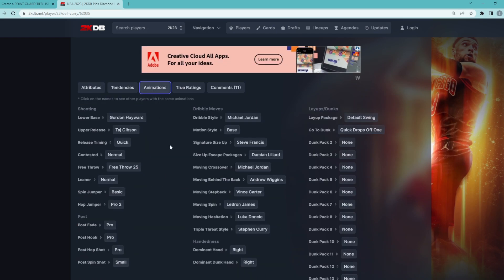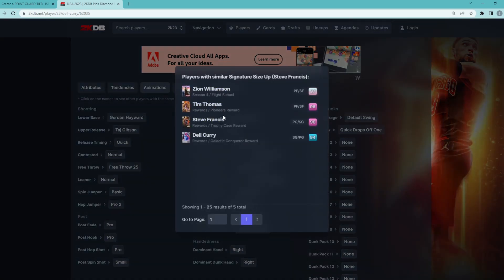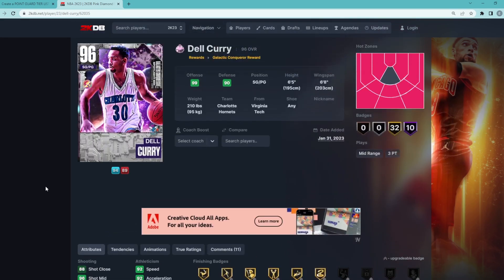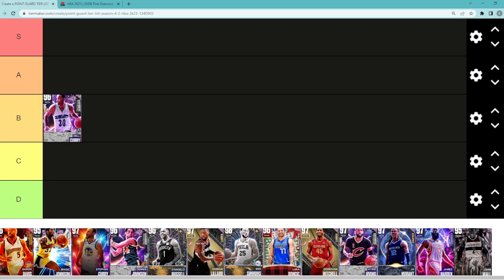Dribble sigs-wise, a really good thing about the card is his dribble sigs. He's got the MJ dribble style, probably the best dribble style in the game right now, either that or the Chris Paul dribble style. He's also got the Steve Francis size-up, which is easily the best size-up in the game right now in MyTeam. He's also got a normal leaner and a pretty decent jump shot. So overall, Del Curry is probably in that B tier category.